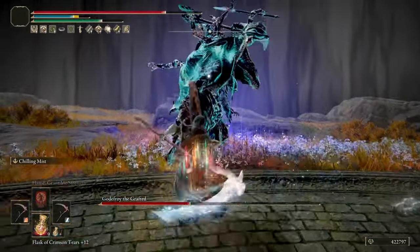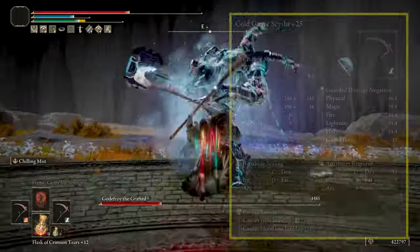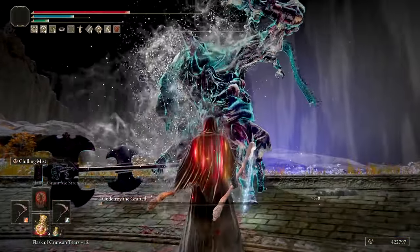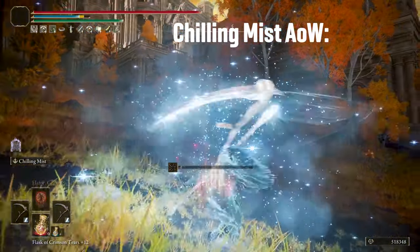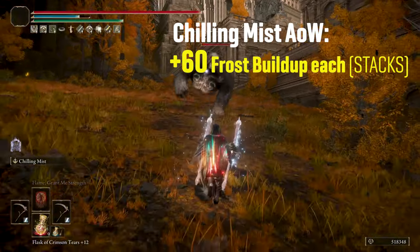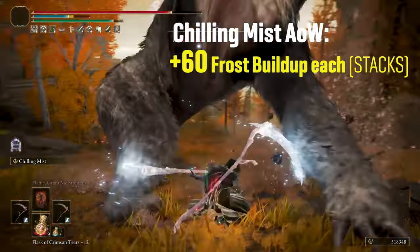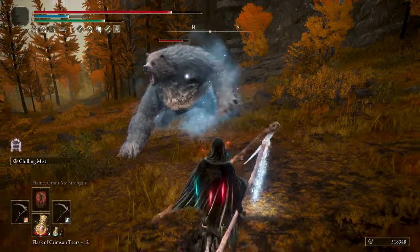It's pretty fast when you dual wield cold Gravesite scythes that at max level each will have 127 frost buildup and 50 bloodlust buildup. We can accelerate the frost buildup even more using the Chilling Mist ash of war on both weapons, each getting buffed with 60 frost buildup per hit for 40 seconds. Although it won't show on your weapon stat information, this buff stacks with any frost buildup you already have on your weapon — in this case the 127 frost buildup each weapon has at max level.